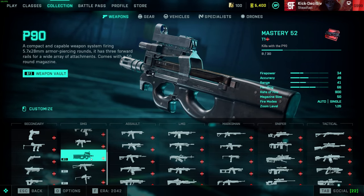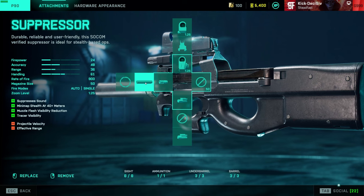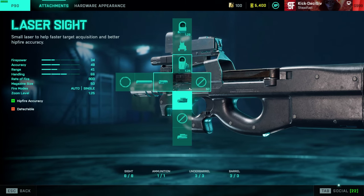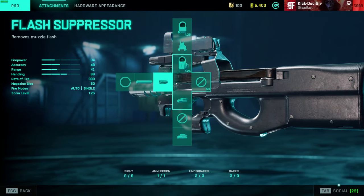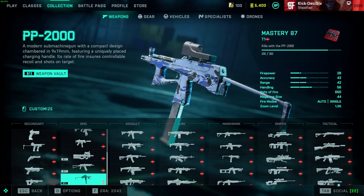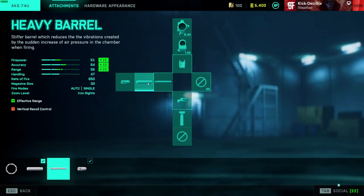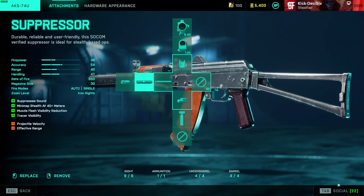For the portal weapons — the P90, AKS, and P2K — they sadly don't have a lot of attachments to work with. You get a flashlight or suppressor, but the portal suppressors drop damage significantly so I don't run them. There's no barrel attachments to help with recoil. The P90 is decent overall and will be way better once it gets actual attachments — same goes for the AKS and P2K, which I think will jump up the tier list in season six.